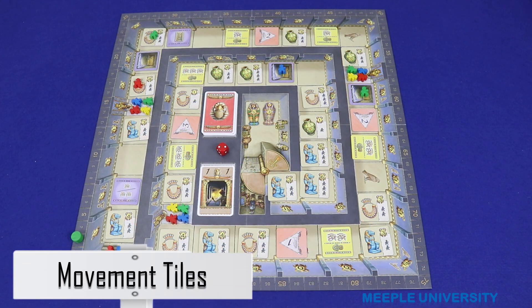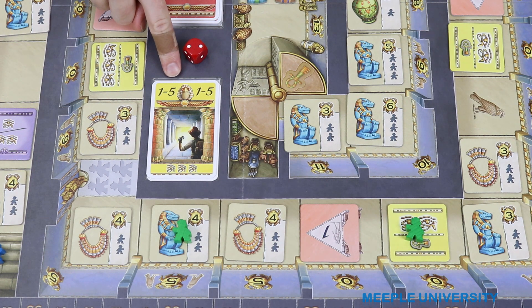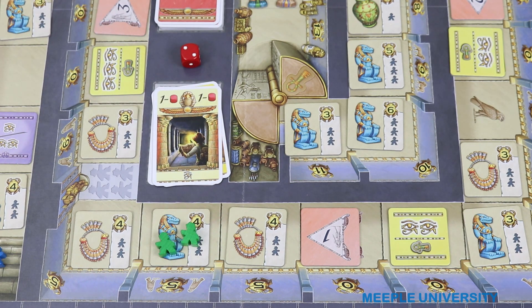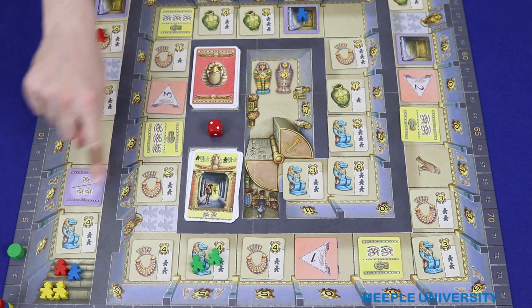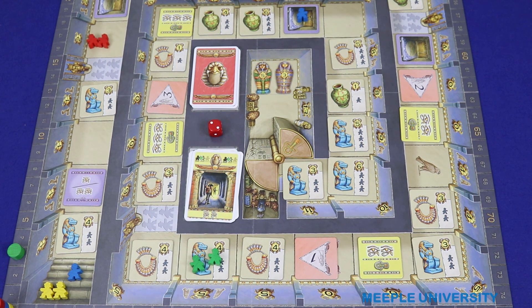There are four different types of more powerful movement tiles that you can gain from the Horus tiles. A card like this gives a player movement flexibility — playing this will allow the player to move his or her worker any number of spaces between one and five. There are equivalent ones for between one and three and one and six. There is also a one-to-die card which after the player plays, he or she rolls the die and then may move up to that number of spaces with one adventurer. Another card allows a player to advance his or her furthest back worker to the location of his or her second furthest back worker — in the red player's example it would be from this location to this location, claiming the tile. This can be an effective way to get your straggling worker quite deep into the tomb late in the game.